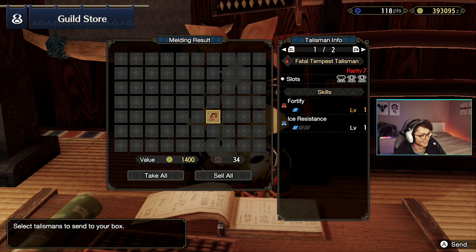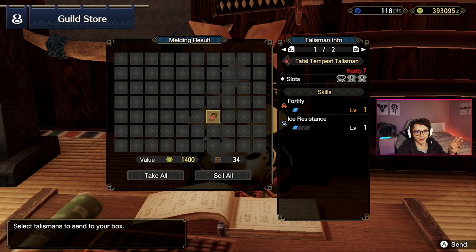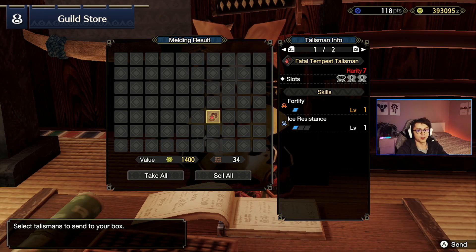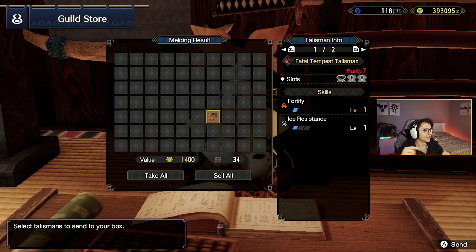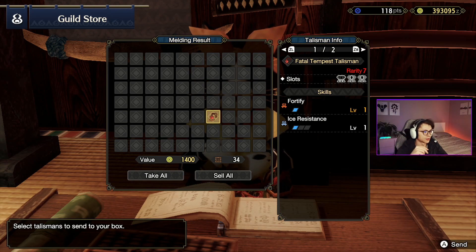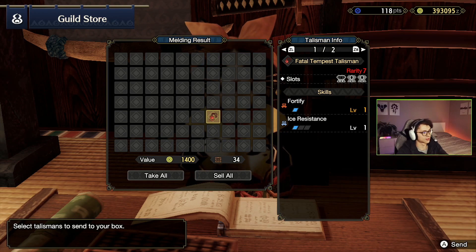It is what it is. Let's break it down — we haven't seen fortify yet today. Fortify is a cool skill if you're bad at the game like me, but the problem is it incentivizes the wrong behavior: you have to faint to trigger fortify, which means it's a really bad idea in group play because if you faint it affects the entire team but only buffs you. In solo play against a really tough opponent, fortify can be a good skill. The level 3 deco slot with the two level 1 slots on the side is pretty nice. Ice resistance is only level 1 — a bit of a bummer. Overall I don't think this is a good talisman and it'll probably get melded into a fresh talisman at some point.